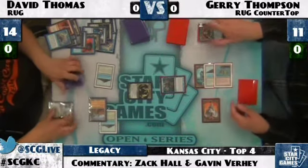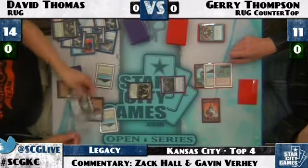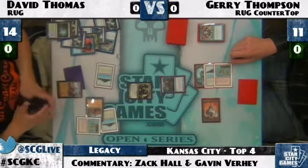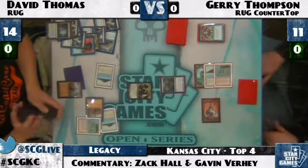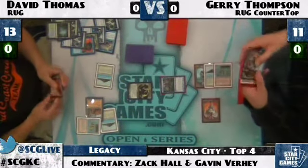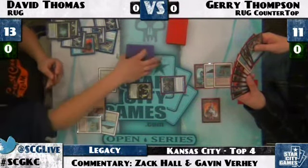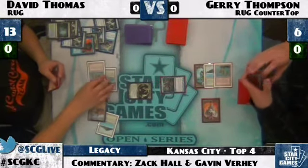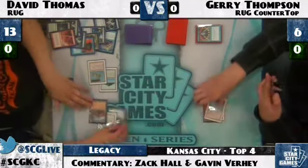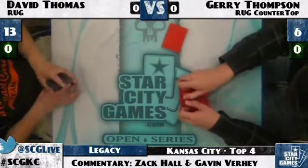David's going to Loam back Wasteland and Misty Rainforest, going to Wasteland Jerry's mana source. He plays the Misty instead — that's really interesting, not sure I agree. He's going to let Jerry have the chance to play a Jace. I would just instantly deny Jerry as many lands as possible. But David decides to prioritize Lightning Bolting the Clique and attacking with the Goyf. We had our life totals wrong — Jerry was really at six and not eleven, so that's the game.